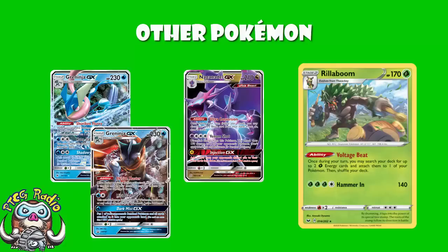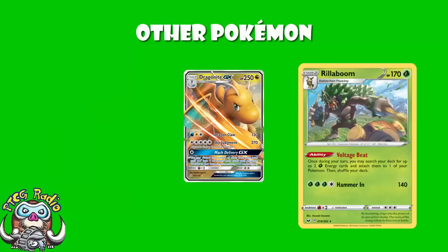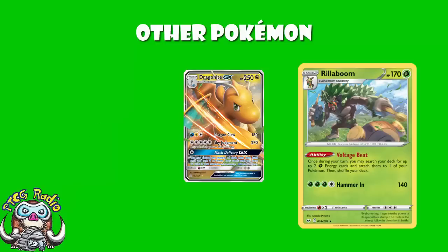We also have Dragonite GX — the second one, just like the Naganadol GX was the second one. 5 Energy, 270 damage. Ridiculous. Just huge. That one-hit KOs tag-team GXs like Reshiram and Charizard, like an opposing Mewtwo and Mew. Its GX attack lets you discard any number of cards from your hand and then draw until you have 10 cards. Fine in an emergency, but again, none of these GX attacks are really doing it for us.